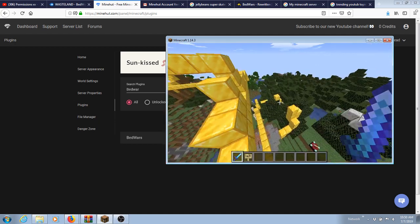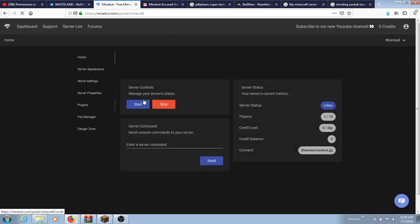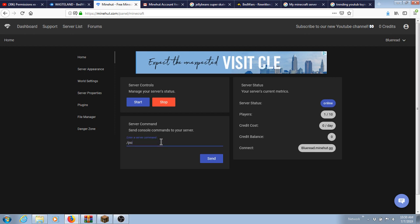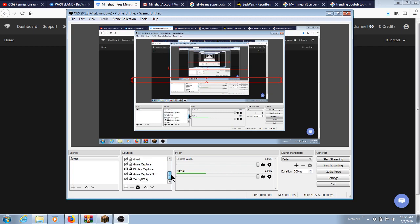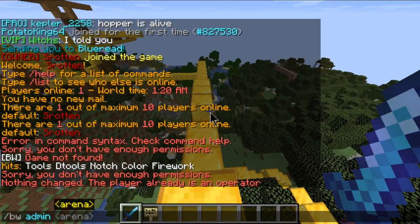Once you join in, you're going to want to go to the Console, and then you're going to do slash op and then your name. So slash op and then your name.